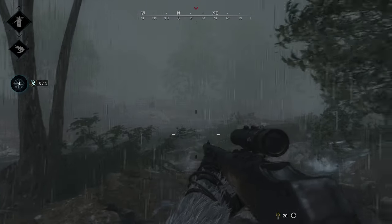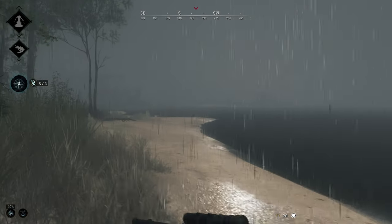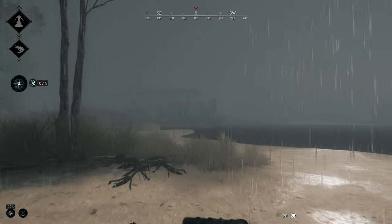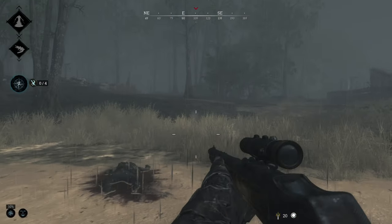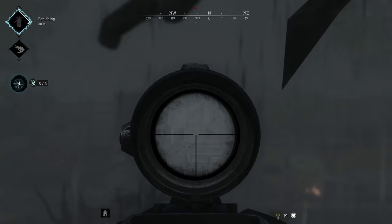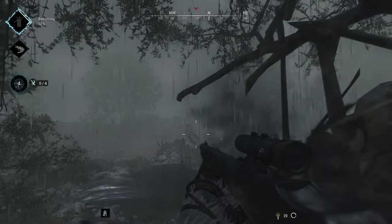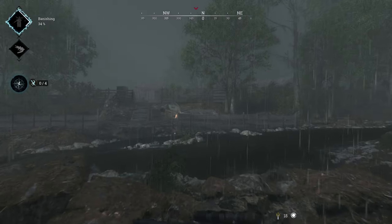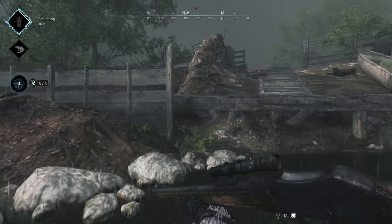We also get a new wild card condition called the Thundershower, which happens randomly through the match. This is a crazy thunderstorm with very heavy rain, which obscures your vision quite a bit and also muffles all the sound around you because of how loud the rain is. Hunt: Showdown's sound is king — that's how you track people, that's how you hear people, and it's one of the biggest things in PvP. So these Thundershowers are critical moments to secretly get away or sneak up on enemies, and they happen randomly. They're a really cool addition to the update.